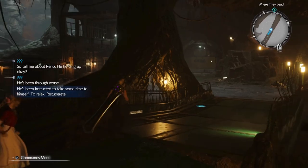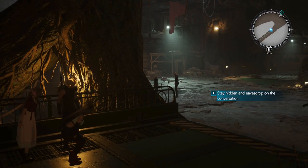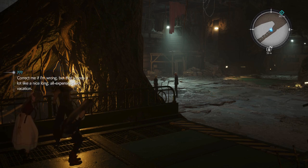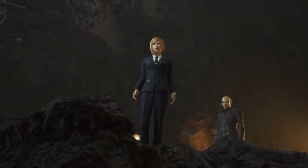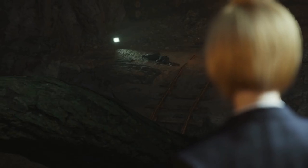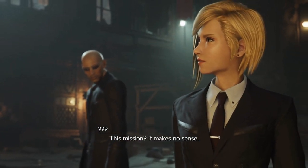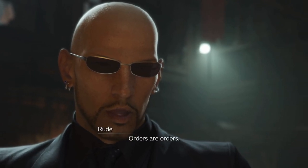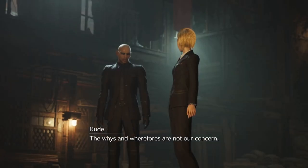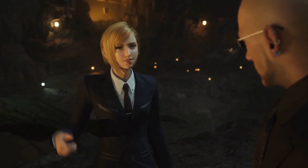For this boss fight we are fighting Rude and Elena. Rude is weak to wind and Elena is weak to lightning, so put wind with MP Absorb, HP Absorb, and all the magic focus stuff on Cloud, and then put the lightning stuff on Aerith. Your party is limited to Tifa, Aerith, and Cloud for this one. Use Tifa as your stagger machine with ATB Assist, Skill Master, and ATB Stagger materia. Just go to town on them — even if you hit them with the wrong spell, they are usually grouped together so there is a good chance you will still hit both of them.